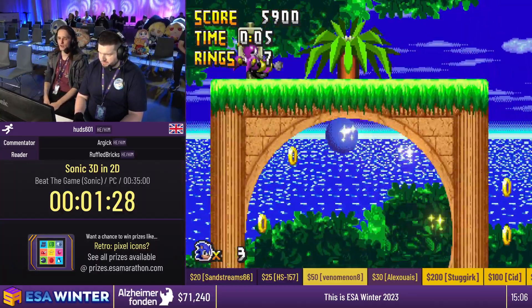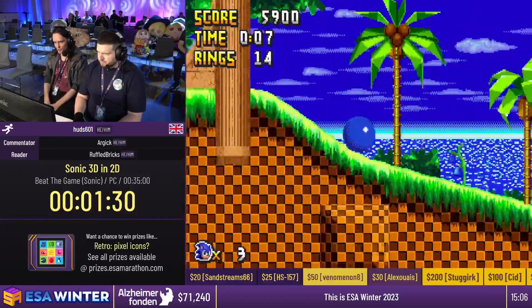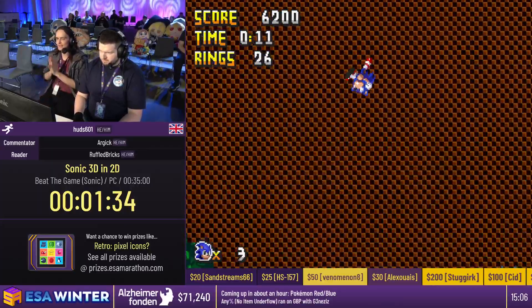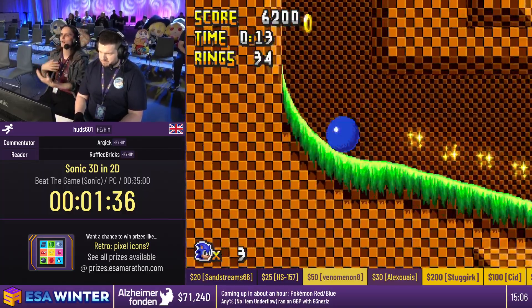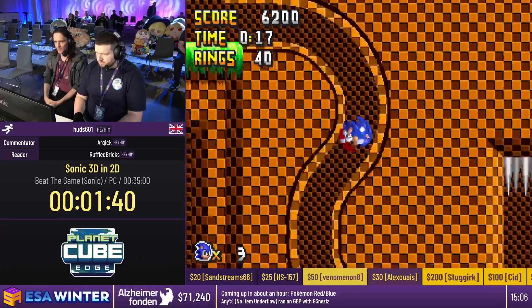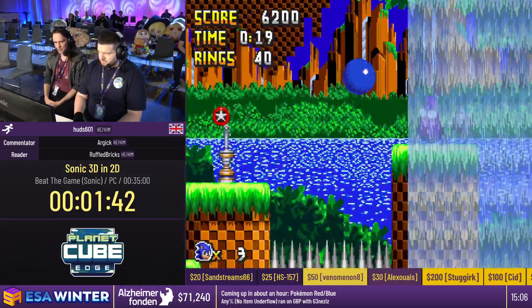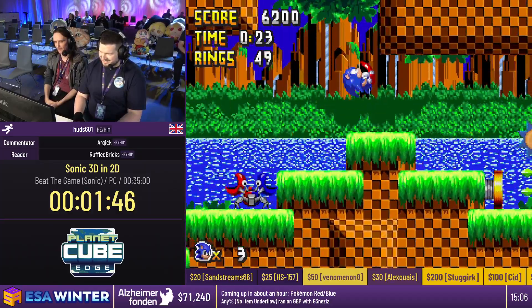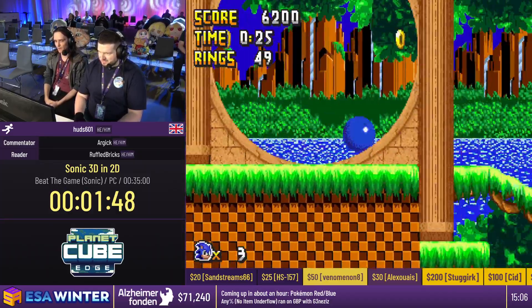You've got top route, middle route, bottom route. Usually top route is the fastest, but what the developer has done is tried to keep similarities between some of the 3D Blast level layouts in this one as well. How this translates into springs everywhere I'll never know, but we'll find out very soon. Coming around the area here, running the loop-de-loops. We do have our normal abilities here - the Spin Dash, the Jump, the Insta Shield.